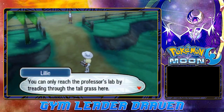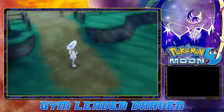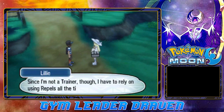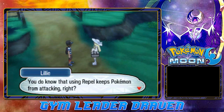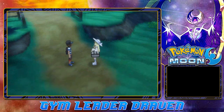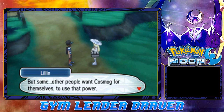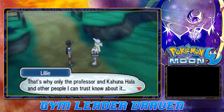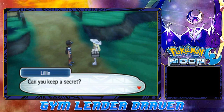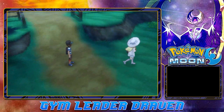Lily says you can only reach the professor's lab by treading through all the tall grass. She mentions Cosmog — it's a very rare Pokemon that came from far away, and it has a very strange power that saved her once when she was in danger. Some other people want Cosmog for themselves, which is why only the Professor and Kahuna Hala and people she trusts know about it. She asks us to keep it a secret.